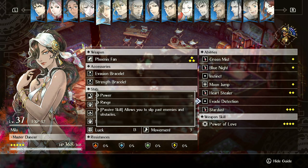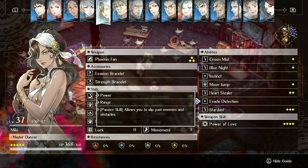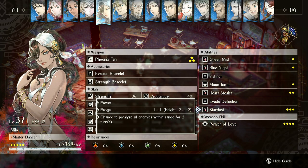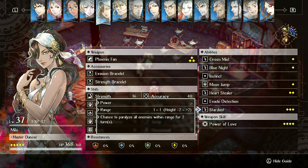She also has Evade Detection, which lets her run right through enemies - as far as I know she's the only unit that can do this. Enemies do not act as a barrier; she can walk through them. This is extremely useful, especially when you consider you can Moon Jump through them and then run even further. She also has Stardust, which paralyzes all enemies adjacent to you with roughly 60 to 70% chance. You can get up to four enemies - Moon Jump into the middle of a group and use Stardust to paralyze most of them.